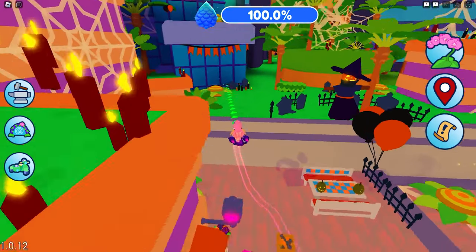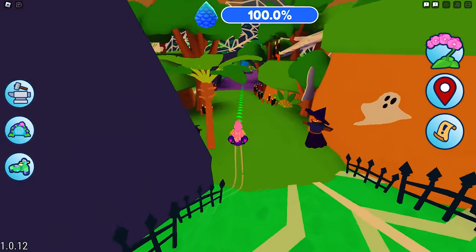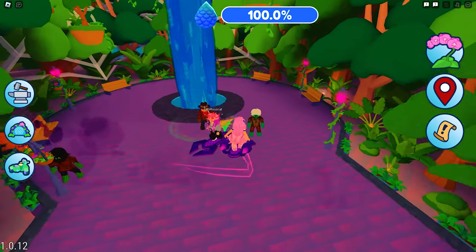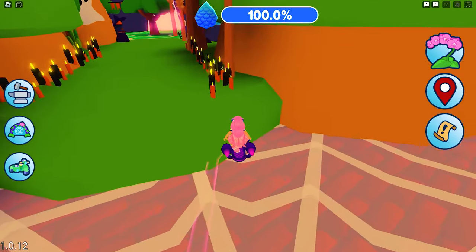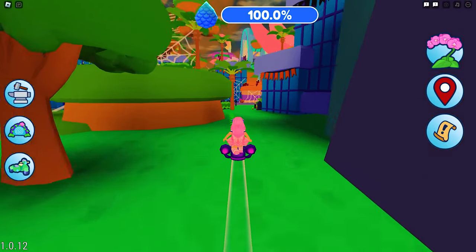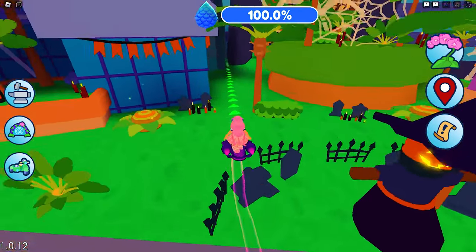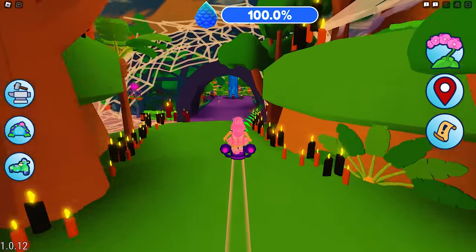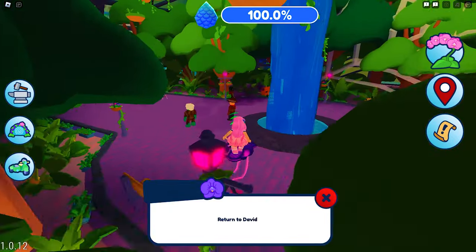Completed the quests for Ravi and sent him the invite. And finally, for the last quest, we will need to find David and help him with his shoot. We just need to place certain items around him to complete it. Just follow the arrows to help you navigate around. Completed it!